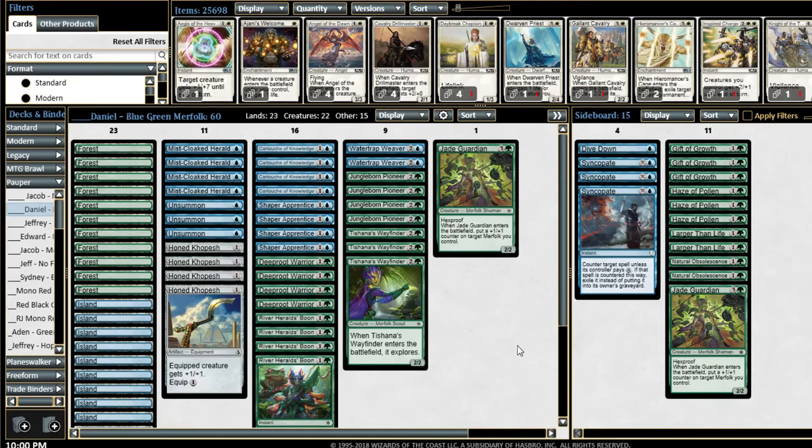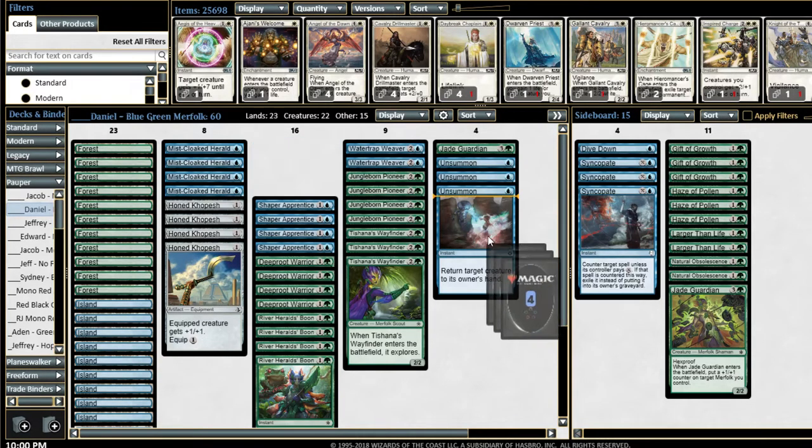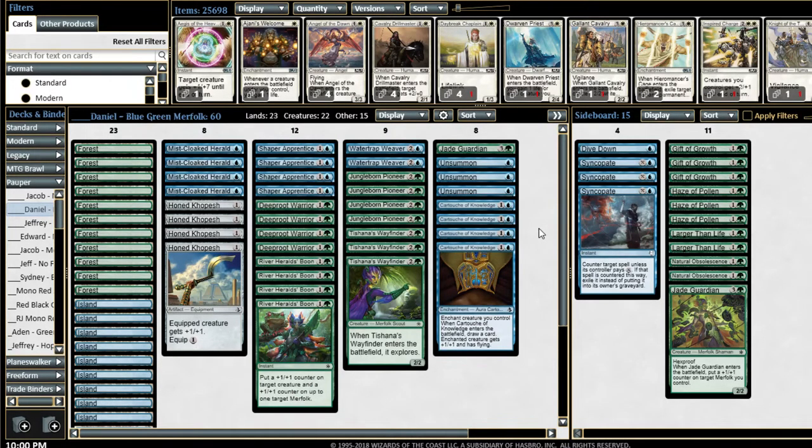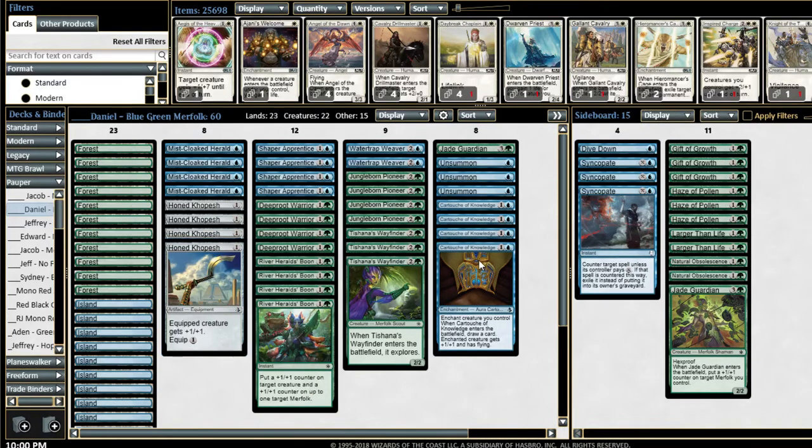Merfolk is very solid and is losing very few tools in the upcoming rotation. We're going to have our post-rotation Merfolk video up sometime this week, and we talk about different ways they can replace Unsummon and Cartouche of Knowledge. But outside of that, the rest of the deck is pretty much not rotating at all. Honkopech is easily replaced by Shortsword, and Cartouche of Knowledge and Unsummon have some alternatives.